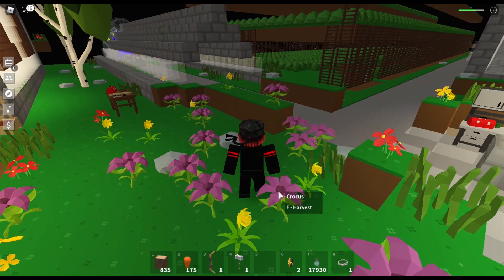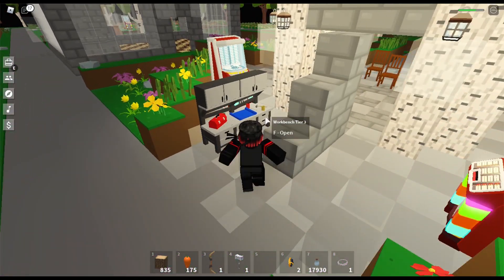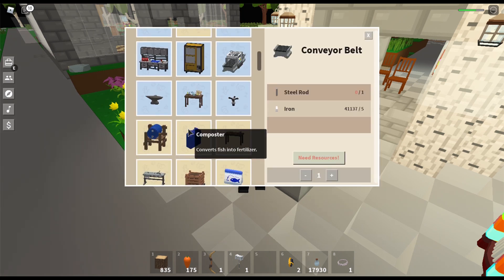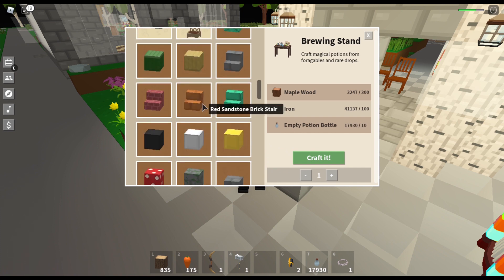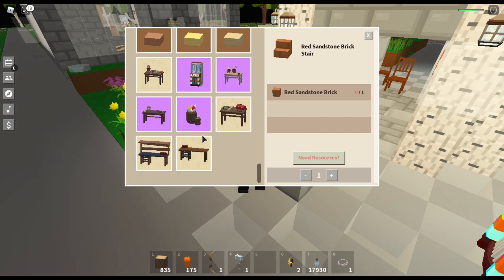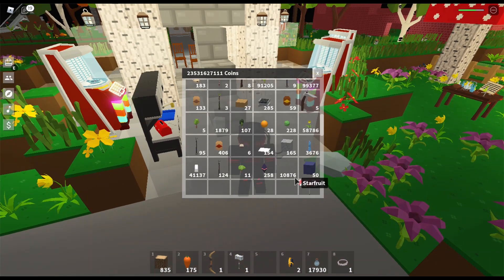They added a hunger bar and a poison mechanic and stuff like that. So they added a lot of stuff this update. The brewing stand costs ten and then a hundred iron and three hundred maple wood. They added some sandstone stuff too. And you get slime string from slime if you grind them, so slime is pretty important now.